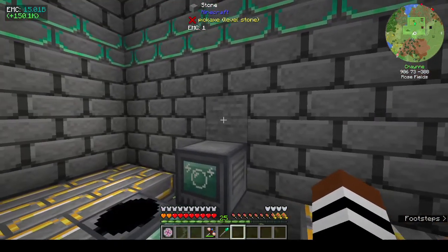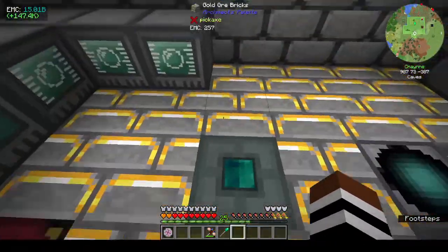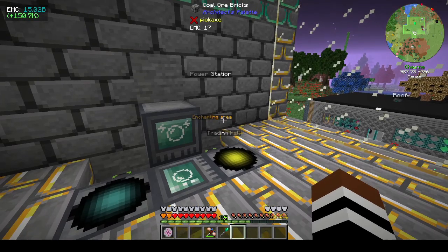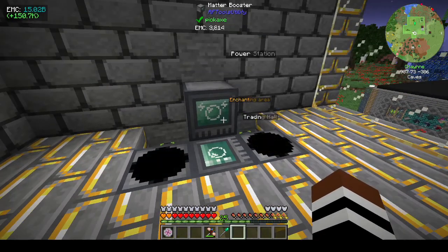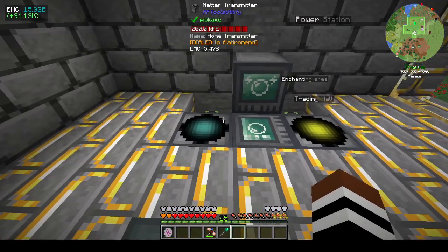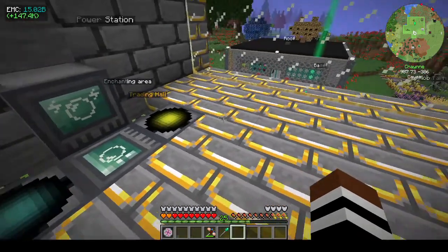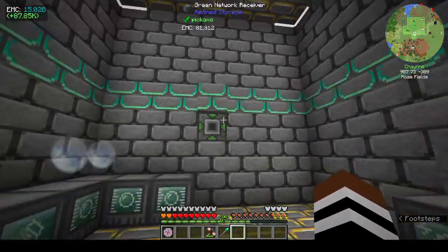I decorated using blocks from Architect's Palette — I really like those blocks. I had to change this one because when I was standing on the travel anchor and looking at the labels for the enchanting area and the trading hall, it was blocked by the dialing device and would activate it. So I moved it down one. The only problem is if I go near the matter transmitter it will take me out to the dimension, so I have to remember not to stand on it.